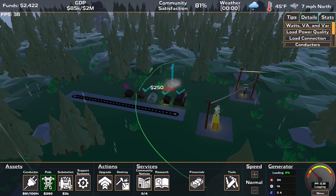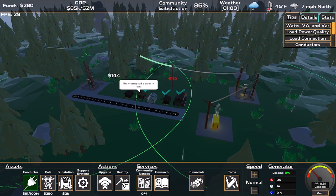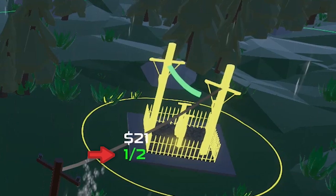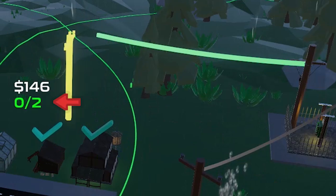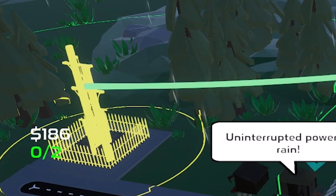As your community grows, you'll need to expand beyond the range of your first substation. Keep in mind that different assets have varying connection point limits, and some can increase through research and upgrades. Initially, your power generator will have a single connection point, poles with two and substations with two, limiting your network's expansion to be linear.